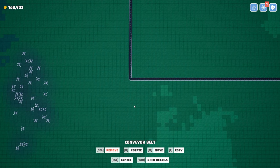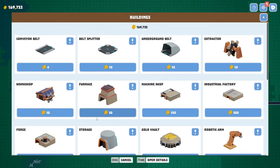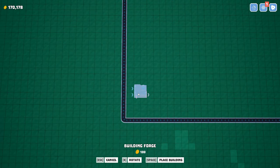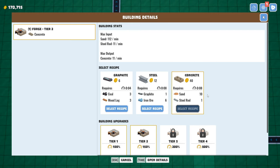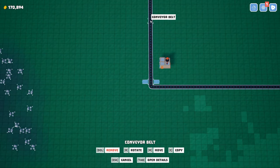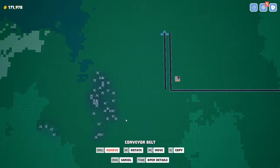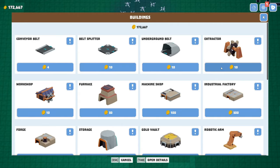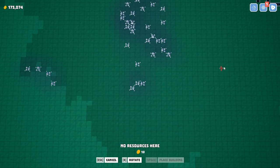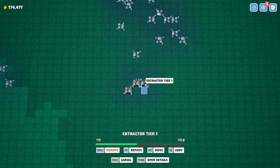There'll be another belt right next to this guy. Who makes concrete? Let's take a quick look — it's the forge. Build a forge. Let's give it an upgrade and set it to concrete — sand and steel rods. Steel rods will be this belt and sand will be this belt. We're going to make sand from all this material over here. I think we'll go with level 3 extractors and upgrade to level 4 just when we need to.